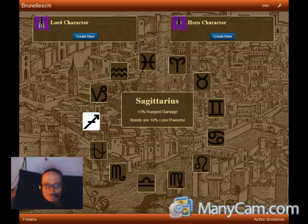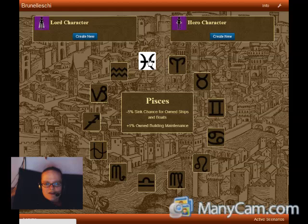The first character trait that we're going to pick here is our Zodiac sign. Each of these signs here, as you can see, has an associated bonus as well as an associated penalty.